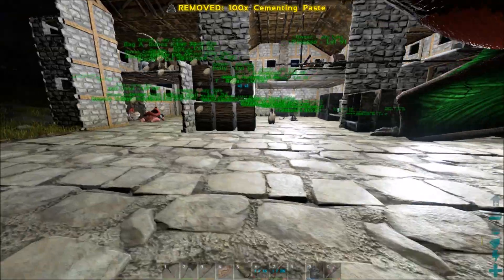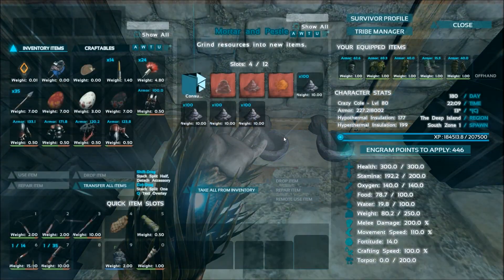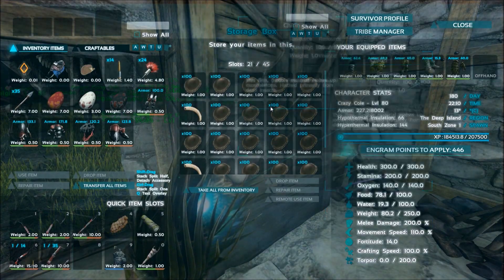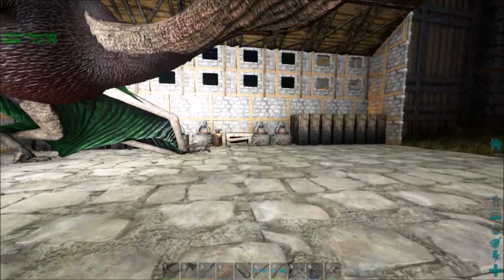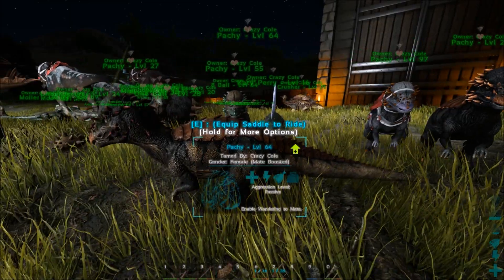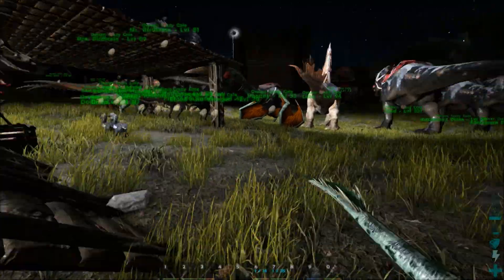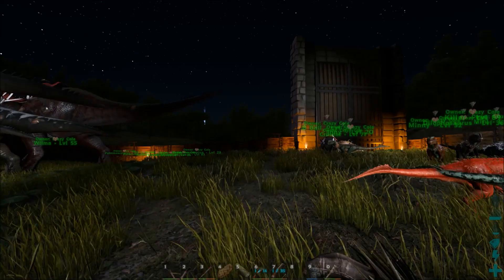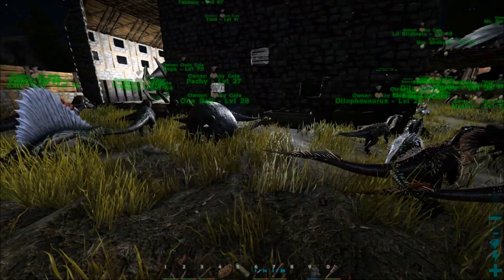I'm going to grind up a bunch of cementing stuff because I literally have tons of gunpowder, and I have stones, and lots of chitin. Well, it's getting less because it takes 800 of these just to make 100 cementing paste. I wish they'd change that — it seems a little extreme. I know you're supposed to use the frog, but what if you're in the north where there's not a lot of bugs? Living in the north would be hard.